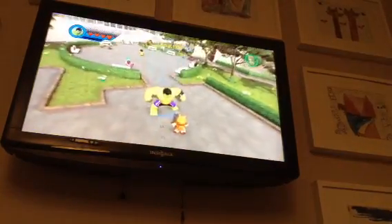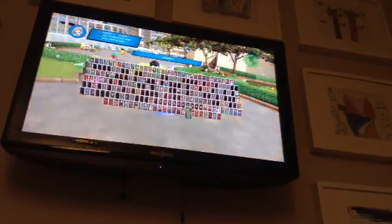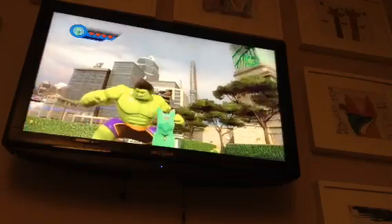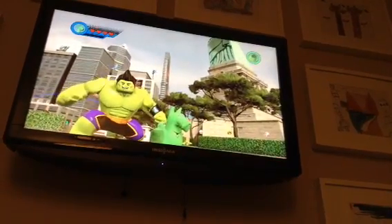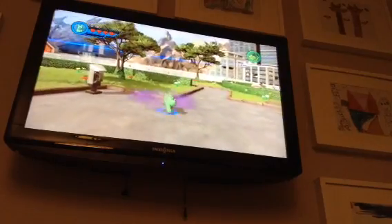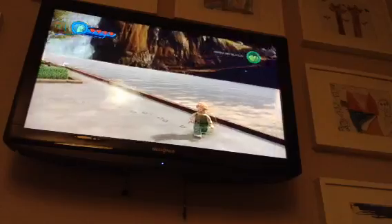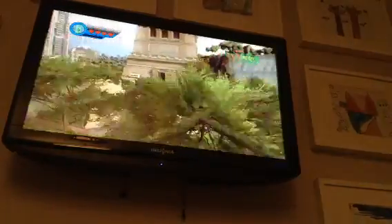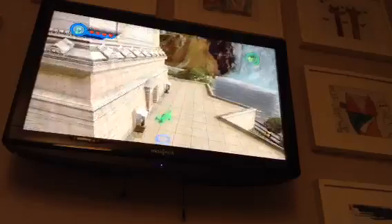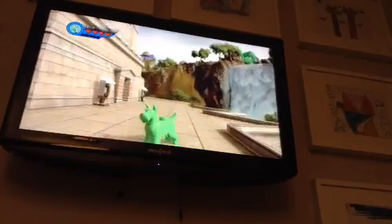Now let's move on to the next character, which is Sparky. This is basically Viv's dog, who we'll get to in a moment. The really cool thing is that this dog is capable of a lot of cool things — it can teleport kind of like Lockjaw would, and it can even fly, which is just really cool. The design looks pretty cool too.